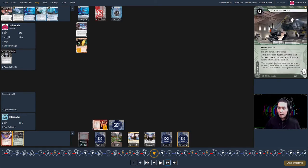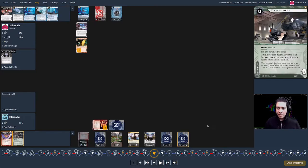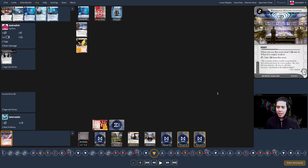Turn four: the corp has a new server, and I don't know it yet, but it's Clearinghouse. To explain the mechanics: it can be advanced, and when the corp's turn begins they can trash it to deal one meat damage for each advancement counter on it. Meat damage and net damage both randomly remove cards from hand — if the runner has no cards and takes damage, that's a flatline, a loss for the runner. There's an interesting dynamic with Clearinghouse and Urtica both in the same deck: you can't leave Clearinghouse alone, but you want to leave Urtica alone — and face-down they look the same.